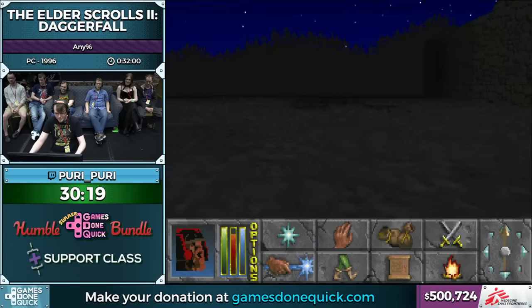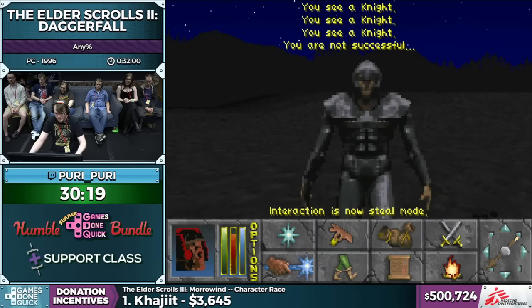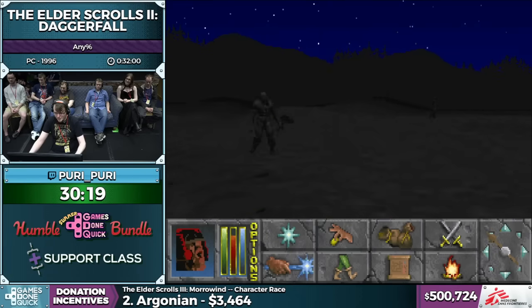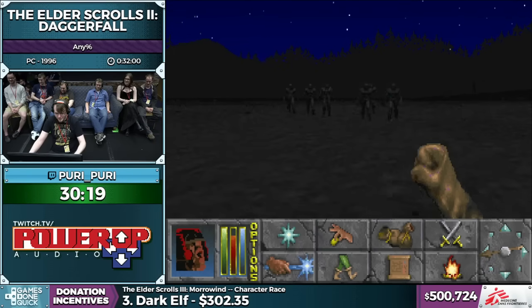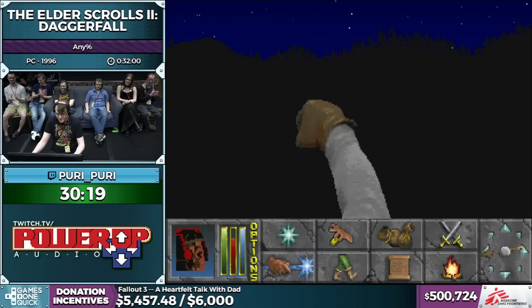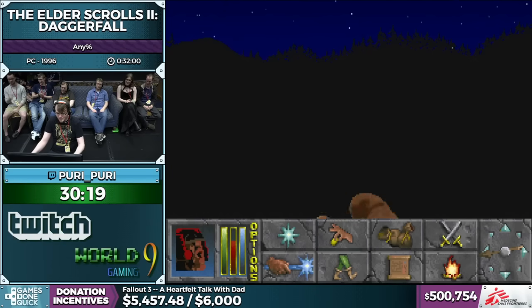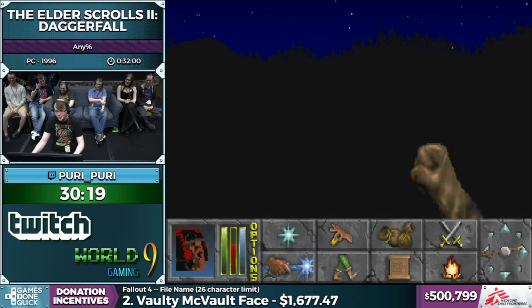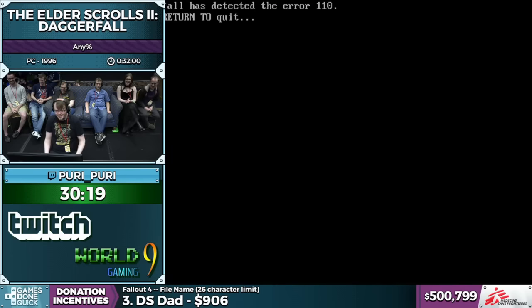All right, there's Spooky Ghost King. Another thing you can do in Daggerfall: if you get a guard and try to pickpocket the guard, it starts spawning infinite guards. And I think the perfect way to end our time with Daggerfall is kung-fuing into the sky while we have Vengeance going. So thank you all for watching Daggerfall. Remember to get those donations in for Oblivion Any% because we want to get the full anthology — this will be the first time ever that the entire anthology has been at a marathon.